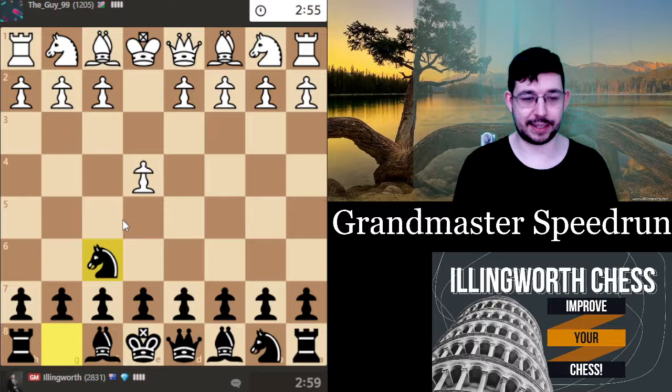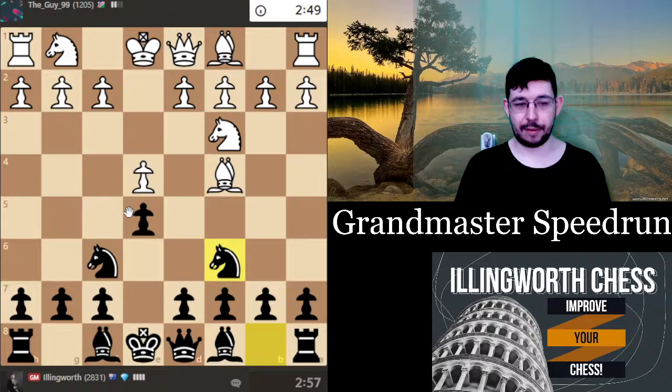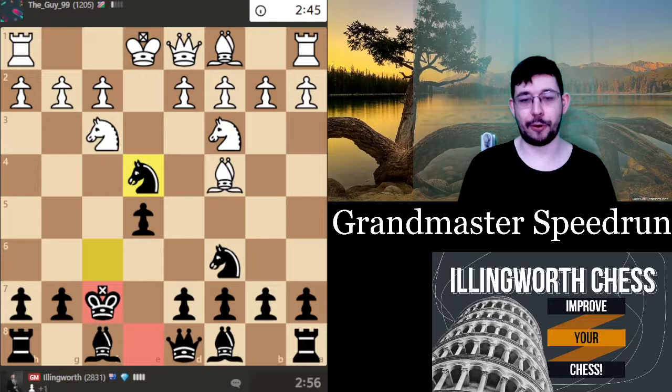I don't really hate the Alekhine that much in blitz — it's not like they're going to be that well-prepared for it. Sometimes they just go knight c3 and let you transpose back to a good e4, e5, which is a nice little move order trick. I probably should have gone g4 but okay I'm copying Carlsen — that's my excuse. Now I get the fork trick: g4, d5, all that good stuff to get the piece back.